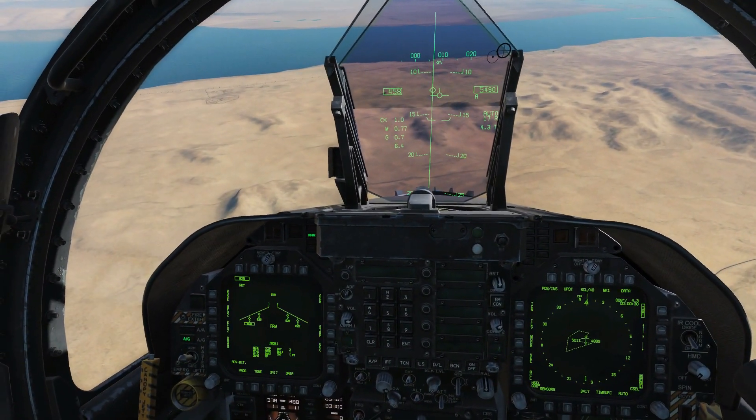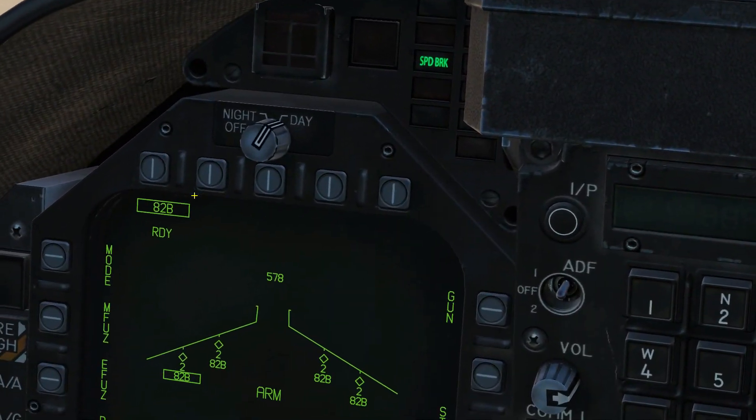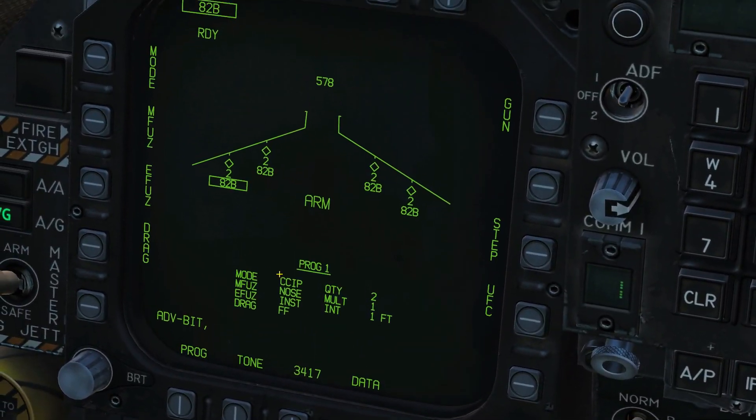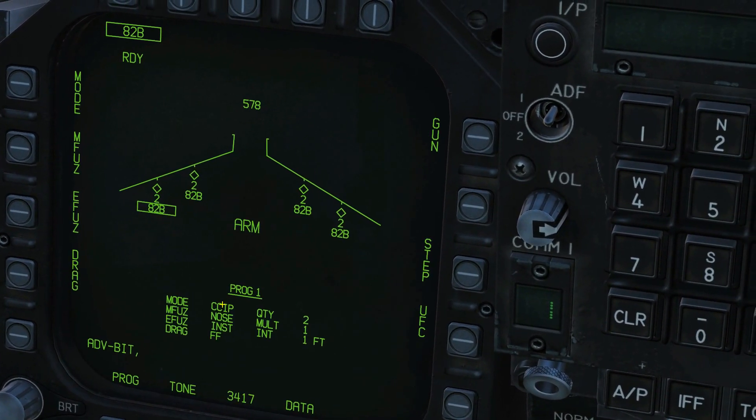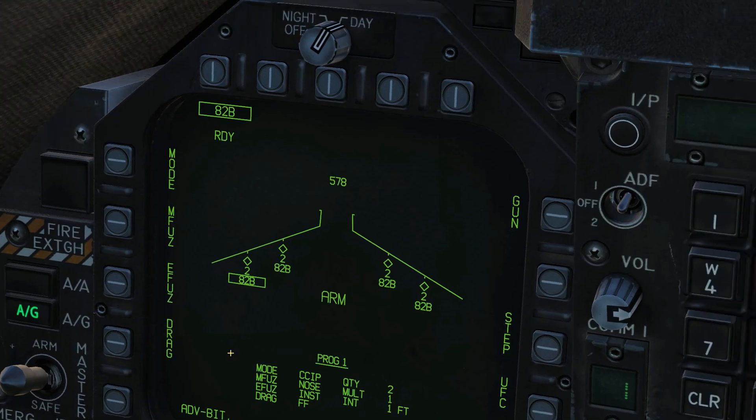Let's have a quick think. While I was traveling, I put myself in air-to-ground mode with master arm on. I've selected my Mark 82 bombs, set them up with their fusing, set them up to CCIP because that's my favorite, and set my program of drop. I'm good to go.